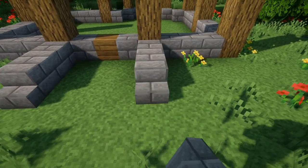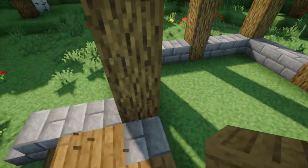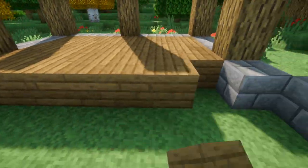Now once you get to this part in the front, we'll place two stone brick blocks on each side and then a stone brick stair on the stone brick blocks. Next we'll take some spruce stairs leading up and then three spruce plank blocks, then once you've done that we can go ahead and fill in this whole area with spruce planks.